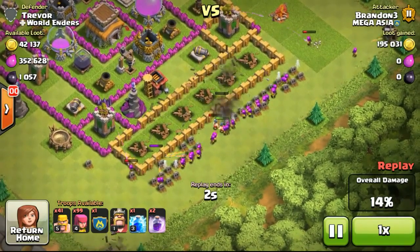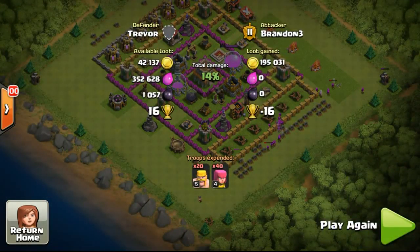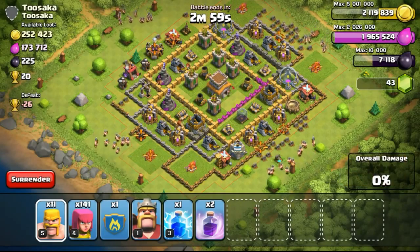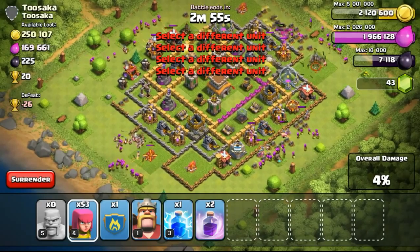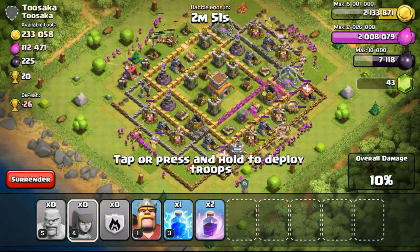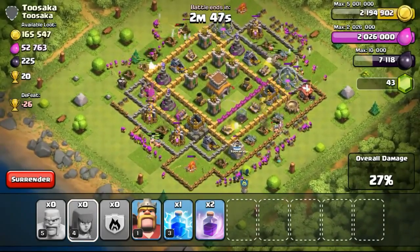At the same time while I'm searching, I snipe some town halls to maintain my trophies. So going ahead to get 195,000 gold from that base and surrendering. Going ahead with this next attack — I was a little lazy, so I just spammed all my troops across the four different sides and then waited for them to take out the resources.